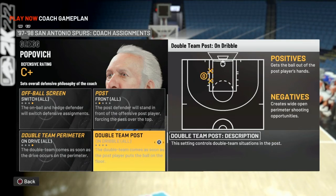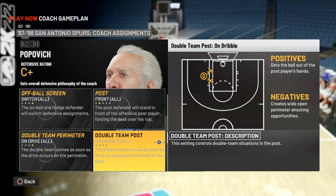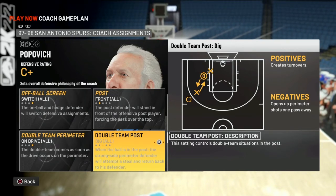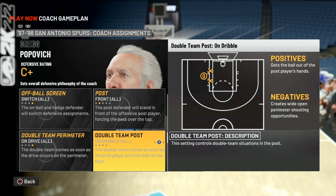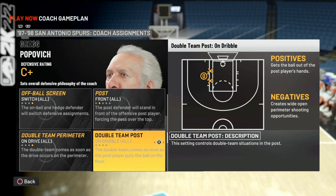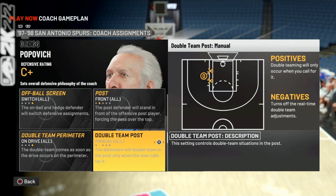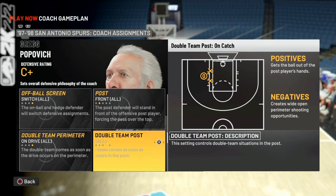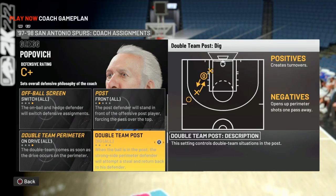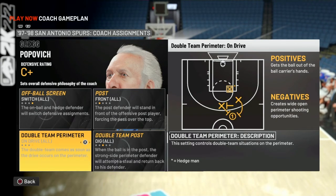Double-team post — dig. I don't like having a full double team because on a full double team you're going to have open passes. If you just dig, it gives up fewer open looks. Setting a full double team opens up perimeter shots one pass away. Dig appears to come from the nearest defender, same as a full double team, but it gives up the least amount of open passes. You can also user-control or switch to different defenses on entry passes to the post.